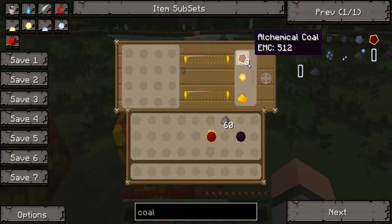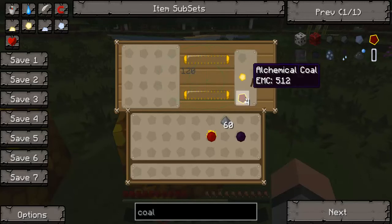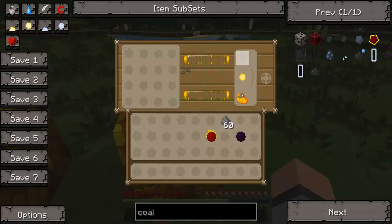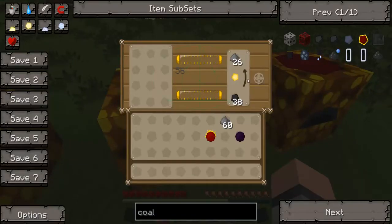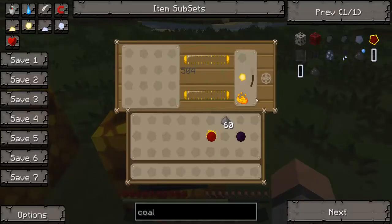If we take this out it's going to start turning the glowstone dust into alchemical coal, and once it does that it'll take the alchemical coal and put it back in. I'll put only one in and of course it changes it to blaze powder, which takes much longer. This Mark 3 relay is so much faster — the Mark 1 hasn't even gotten to 10 and the Mark 2 hasn't gotten to 30.